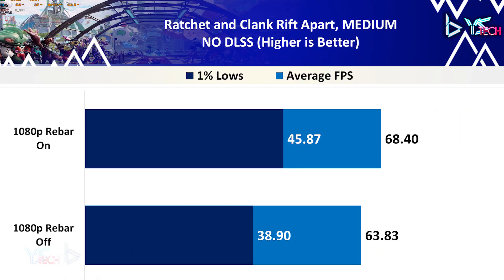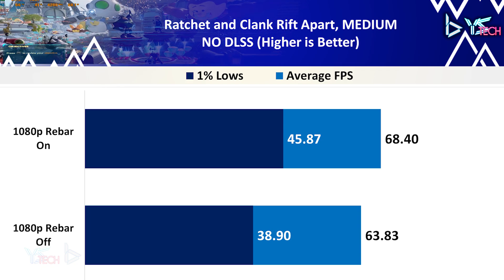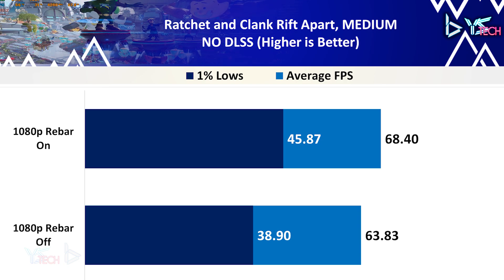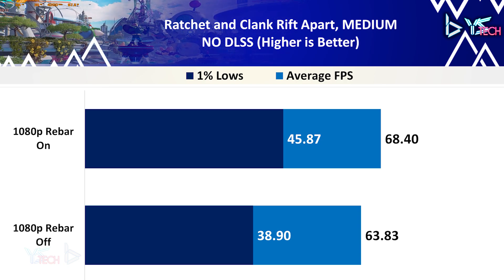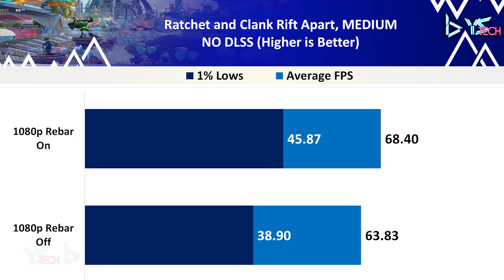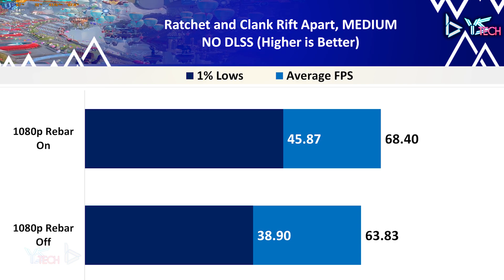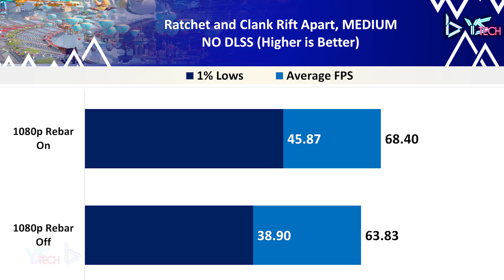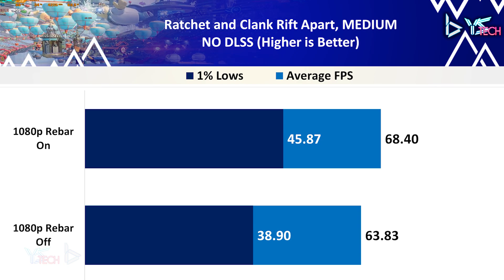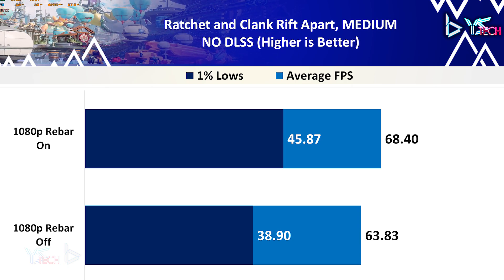Ratchet and Clank Rift Apart is a title I really wanted to see with ReBAR enabled. Unfortunately, it only helped slightly. The 1% lows were at a 17.91% increase, helping the overall smoothness and experience of the game, but disappointingly there was only a 7% increase in average FPS. I think what we're reaching here is the maximum of what the system could output for the RTX 3070, but it is a nice improvement in 1% lows and it definitely does feel better overall.